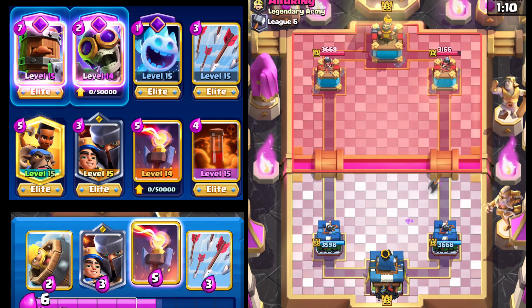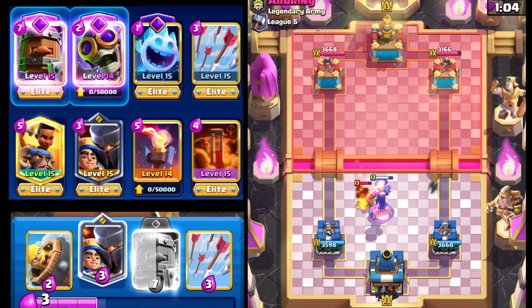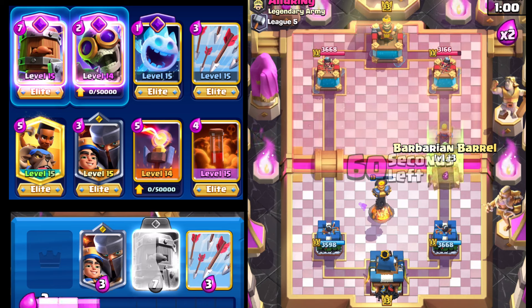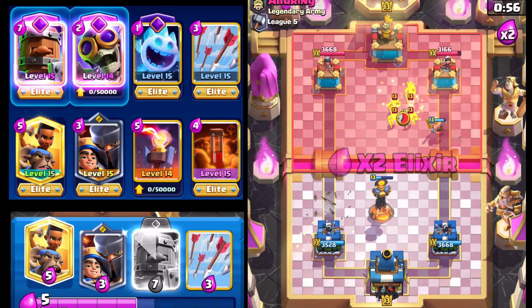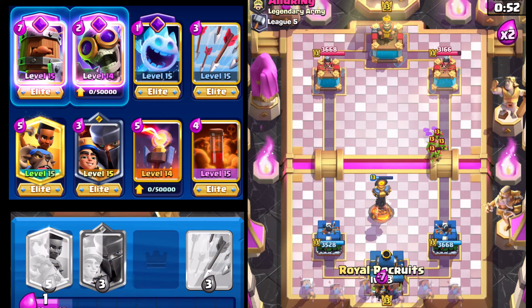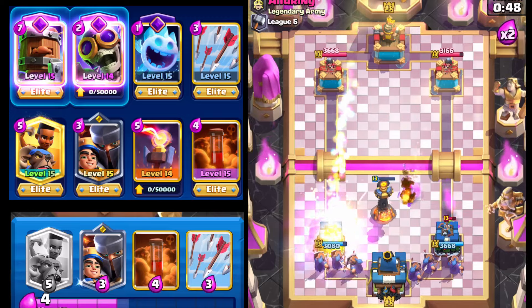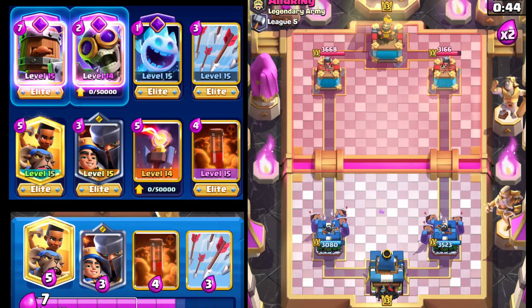I'd take that any day. Going with the Inferno Tower right here, ready in case he sends the Hog Rider. Since it's not a Dagger Duchess tower or a Cannoneer, we can go with the Barbarian Barrel and force something else out — we do, that's pretty good. Going with Royal Recruits here, and he's going to start cycling Rockets. Yeah, like I thought, he does have Rocket.